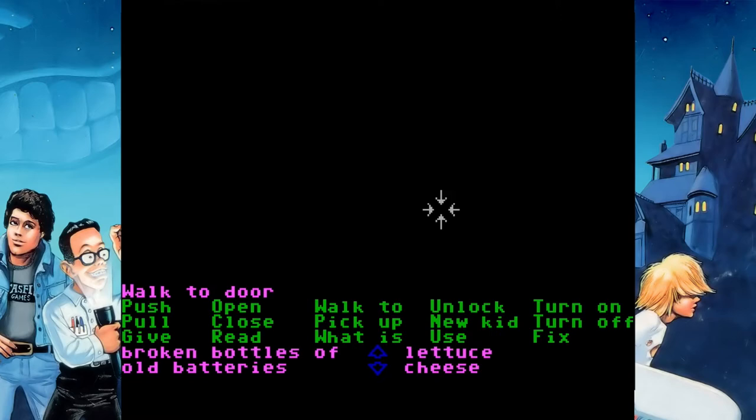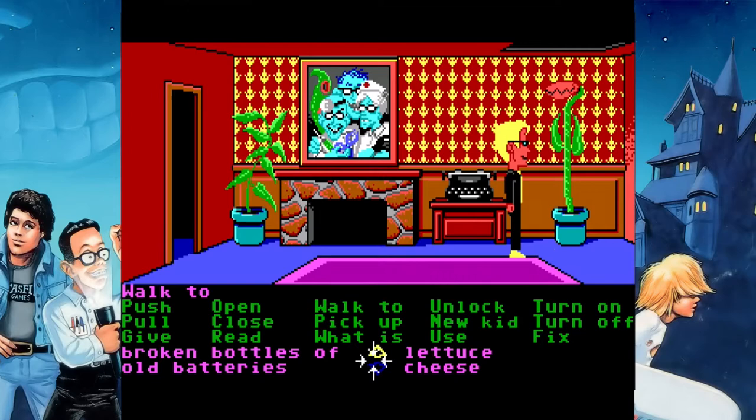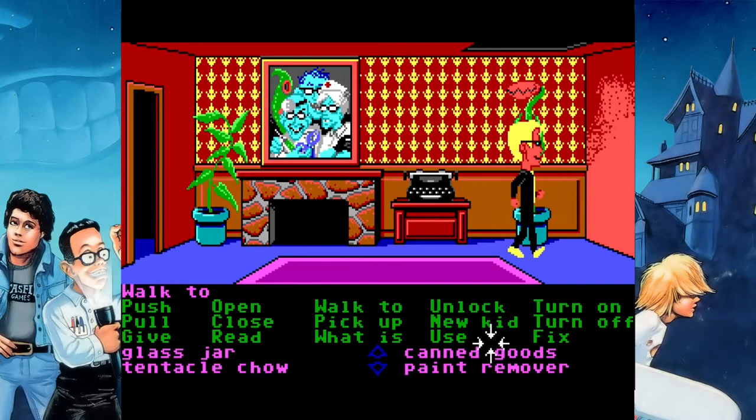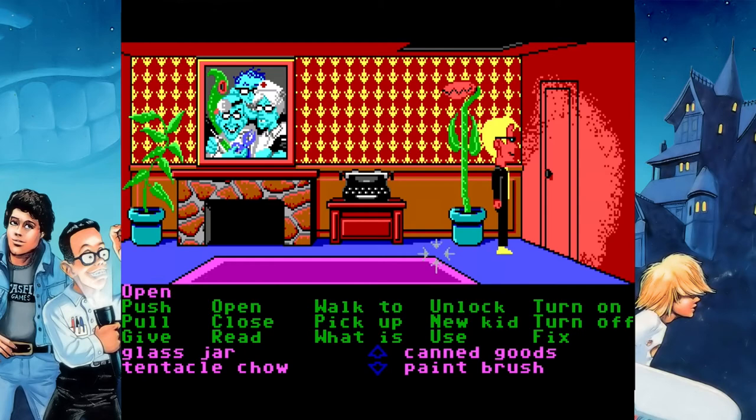Okay, so now I will come in here — I'm going up to the room that's hidden behind the paint splotch. Remember, don't use the paint remover in any other room but this one. If you use it elsewhere, that's gonna be a dead end.